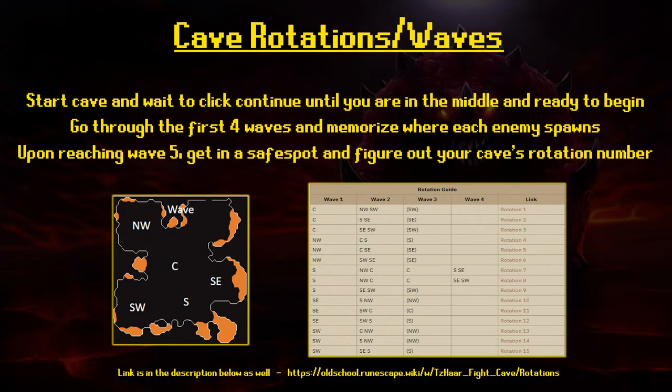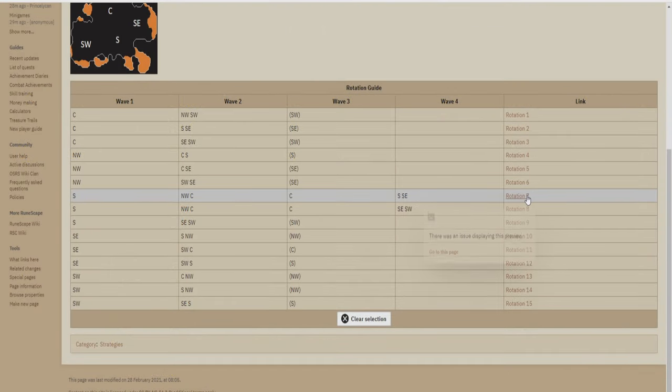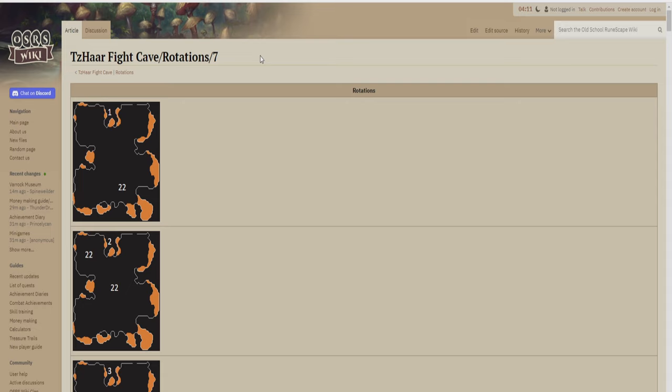The most important tool for completing the fight caves is knowing cave rotations — and don't worry, it's way simpler than it sounds. On the RuneScape wiki there is a page labeled TzHaar Fight Caves Rotations. Here you'll see 15 different rotations. For each rotation, the first four waves show where enemies spawn. Upon starting the cave, center yourself and memorize where enemies spawn during those four waves to identify your rotation. Once you know your rotation, open the link — you'll see all 63 waves, enemy spawn locations, where to stand, and you can mark completed waves. This makes the caves essentially cheesable.